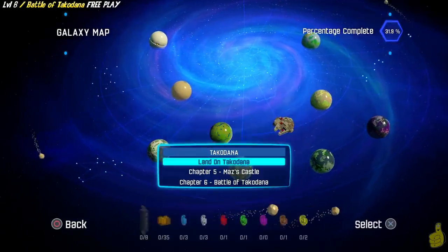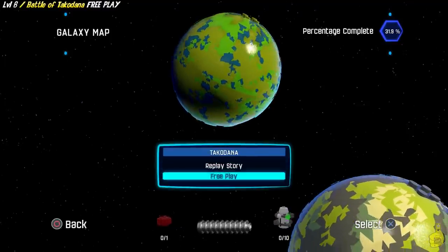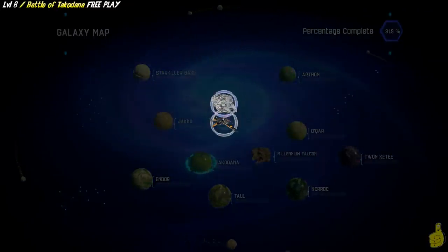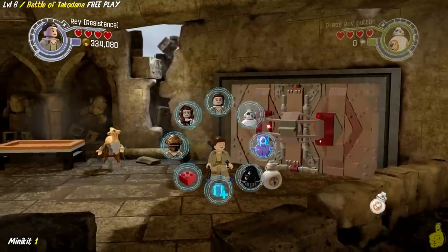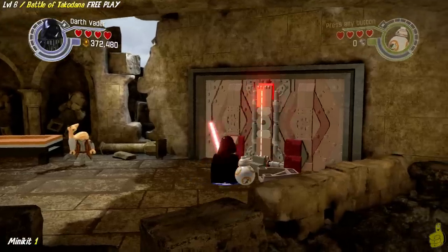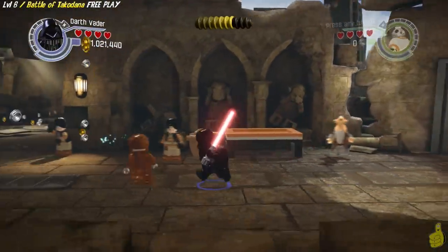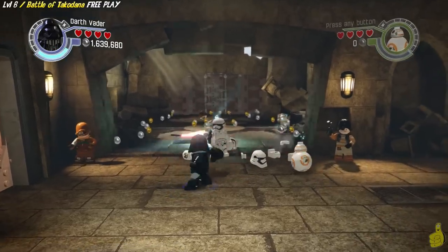We're gonna smash and grab a few studs - look at that, we almost made our money back right there. So when you're ready to roll, go ahead and choose the galaxy map, go down to Takodana, and look for the Battle of Takodana. We're gonna choose free play, of course. We're gonna start off in the beginning by using some dark force powers, so we're gonna switch to Vader and get our Whoosh on. And look at that - we have revealed a nice little sabering spot, so we're gonna go ahead and melt it with our lightsaber, and inside we find some studage and our first minikit!